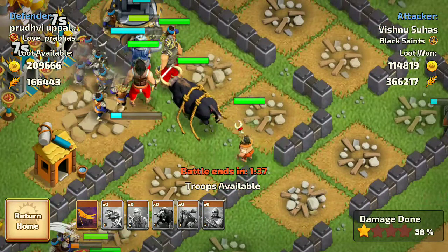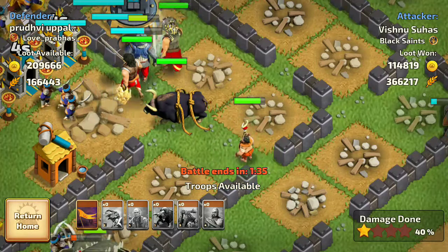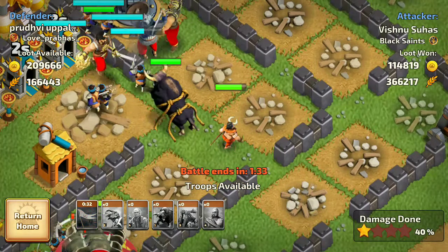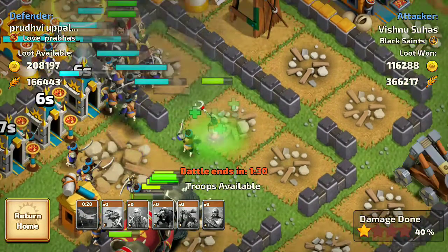As for the animation, there is not much change — they just added a red band on his healing stick. That's the main visual difference on the Level 4 Priest.